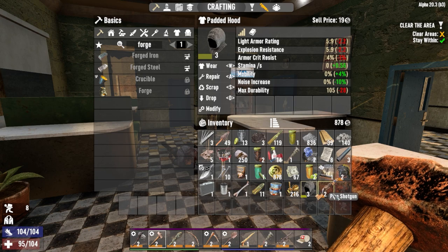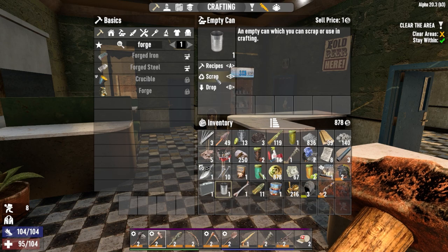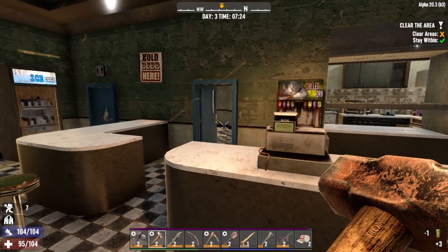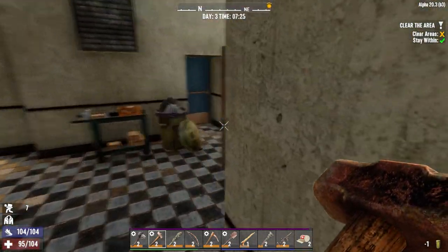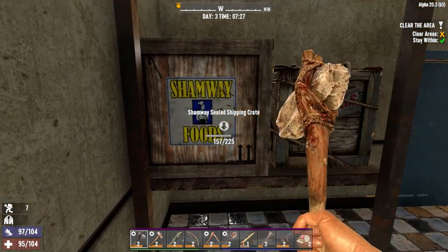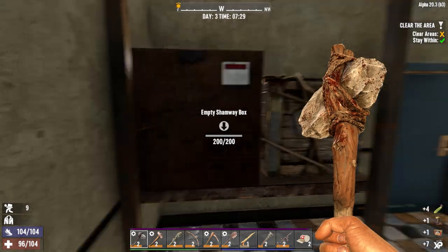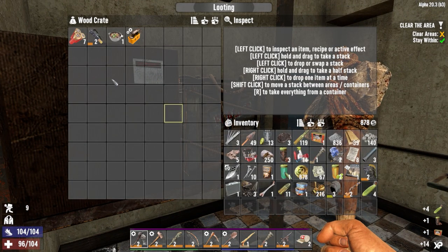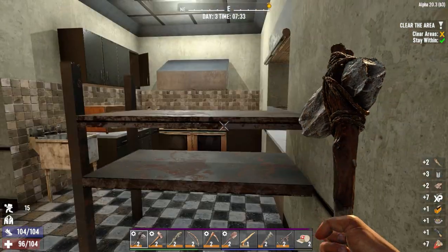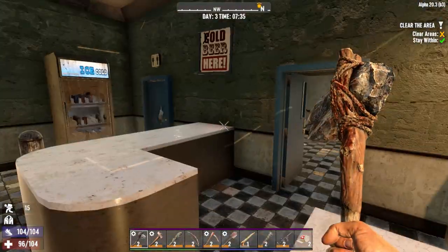On the plus side, we did get a mining helmet there. That's good especially for you guys, because when it gets nighttime it's really difficult to see on YouTube — darks never seem to come out too well. But with the flashlight mod we can have that on at night, so it's definitely going to make things easier. And a rad remover mod as well — we'll attach that to our weapon and that'll be more effective against the radiated zombies.